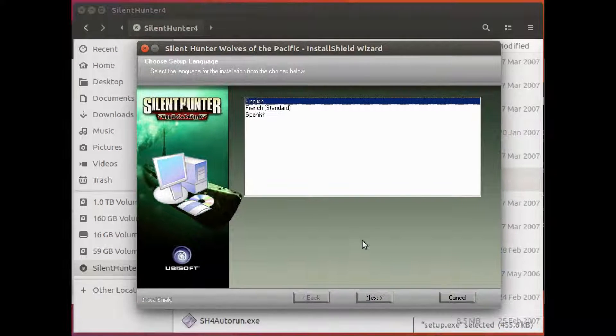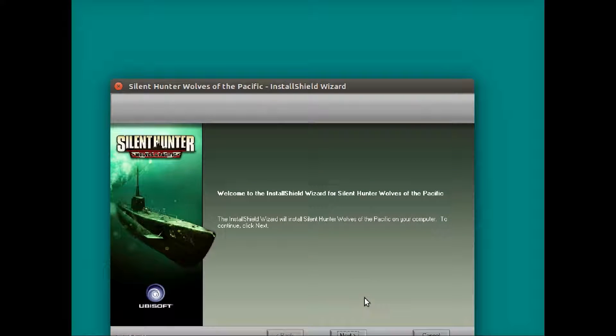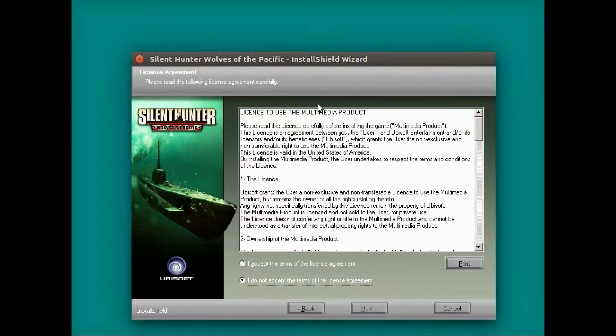You can pick English here if you want to. And stuff loads. Welcome to the install wizard for Silent Hunter: Wolves of the Pacific. Are you going to accept this thing? Yeah, you probably ought to. Go ahead and select OK, hit the button.